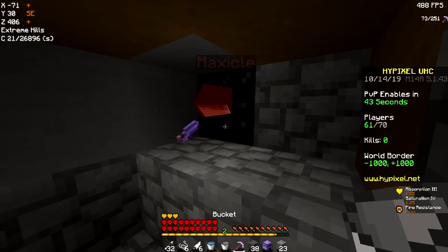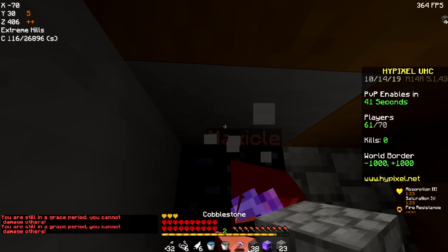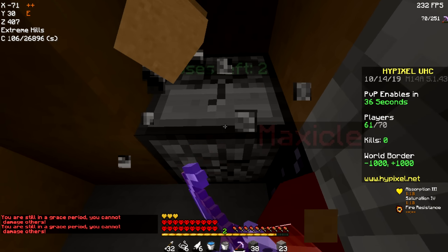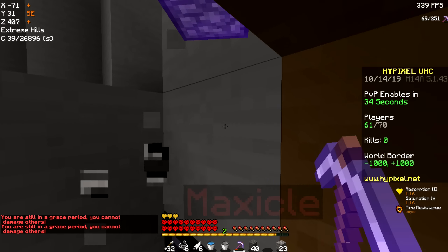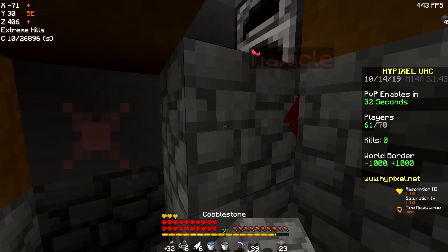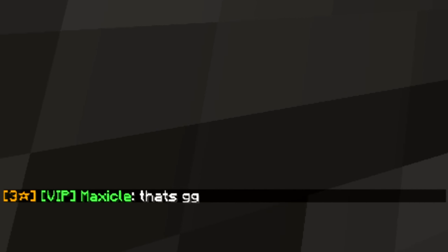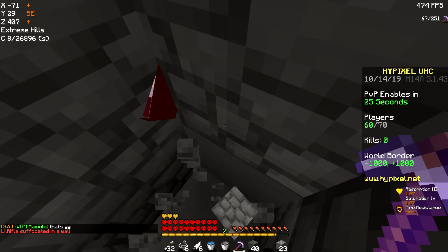We got him! Oh my god, we're insane! Let's place a forge over his head — I think that's how you do it. I did that totally wrong actually. This has to go right there, now he can't break it. We got him! Oh my god, we're insane. He tried obbying us too. We got the kill. He said that's GG. Yes, let's go.